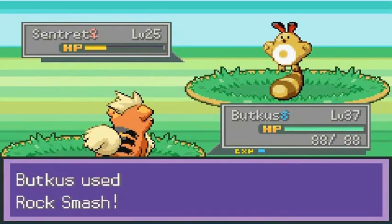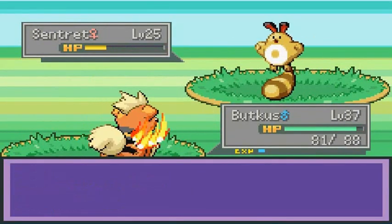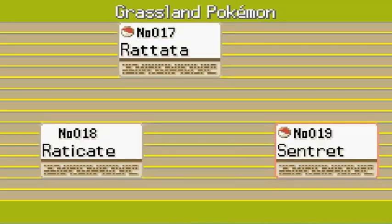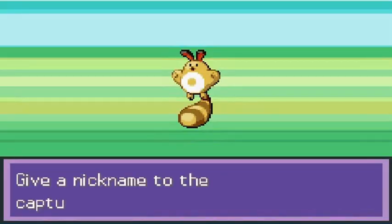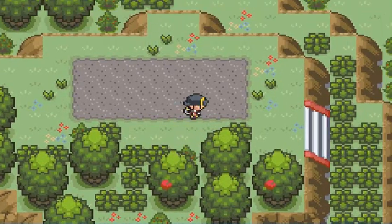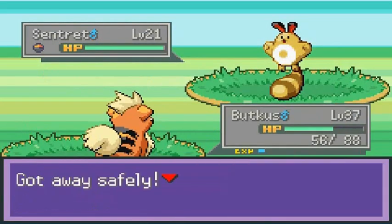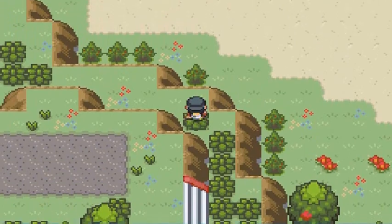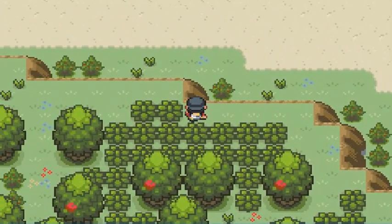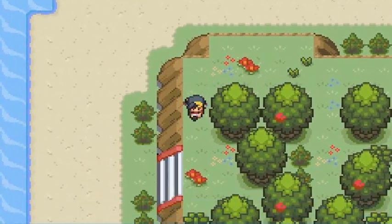We found a Rare Candy! I've never caught this Pokemon before — Spirit Spice of course — let's throw a Pokeball. I'm going to try and capture as many Pokemon as possible. This one kind of looks like a shiny Sentret.